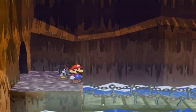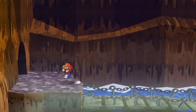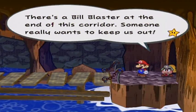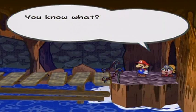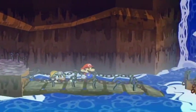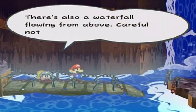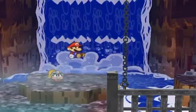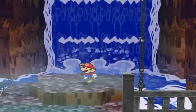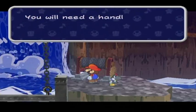Let's see what we have in this room. There's something in here — good to know. I forgot to check this room with Goombella out of curiosity — does a bill blaster sit at the end of this corridor? Too late! Someone really wants to keep us out. Can't stop us — let's get going, Mario. We're inside Pirate's Grotto. Pirates must have built the bridges and sluice gate here. There's also a waterfall flowing from above — careful not to lose your footing. There's actually two layers to this place, something higher up from here. There's a winch here that raises the sluice gate.